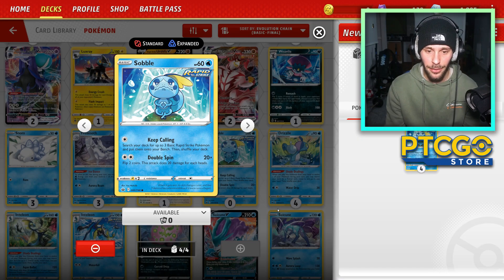Another small thing: in PTCGO you can hold Control and double-click a card to put all four of them into the deck builder. You can't do that here. You have to click on the card and then go one, two, three, four to put it into the deck. Unless I've missed something, there doesn't seem to be any sort of shortcut for that, which when you're building a lot of decks — like me, I think I've built over 1,200 decks in my time doing videos — that's going to add up.